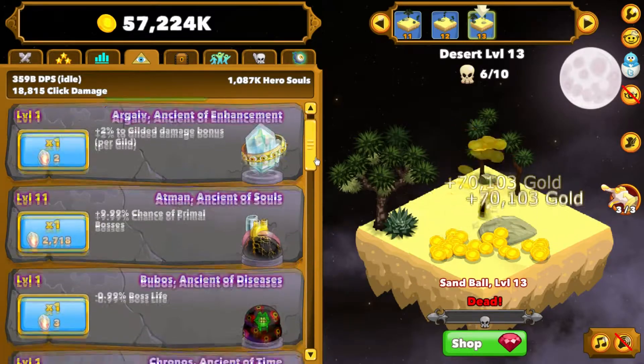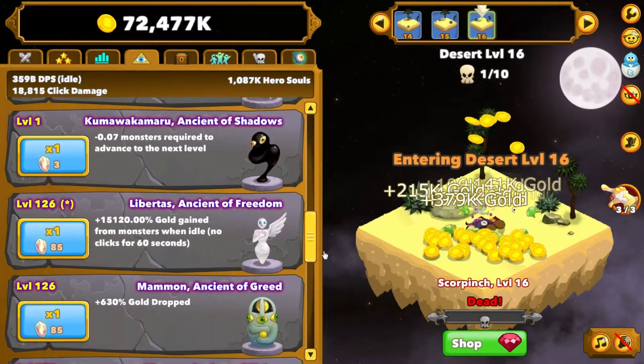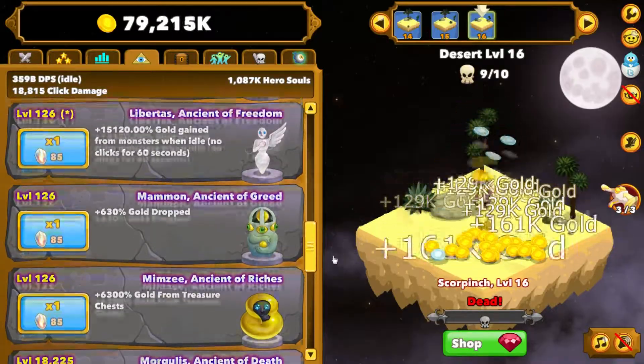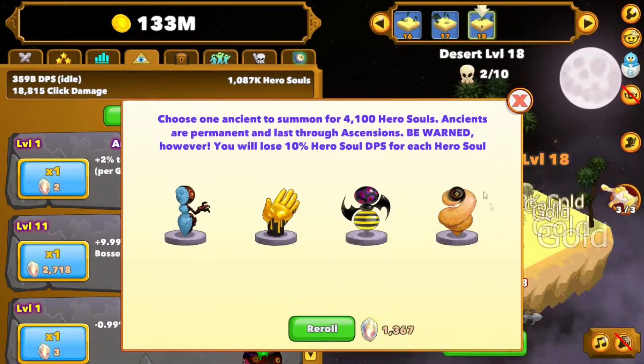Is that everything? Afgar, Atmin, Kronos, Dogcog, Dora, Fortuna, Kuma, Libertas, Ammon — we're missing... no, there's the three golds. Yep. Now that's everything. I believe that's all of them. I don't want to pick up any more right now. I don't think it's necessary. No, I'm pretty sure that's all of them.